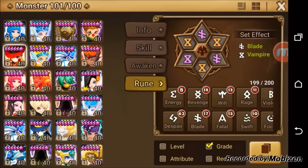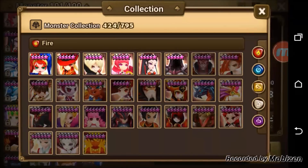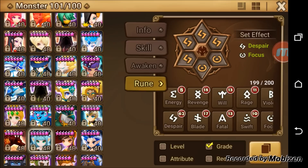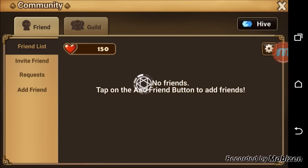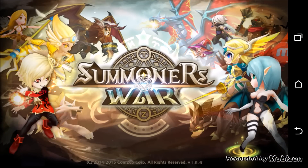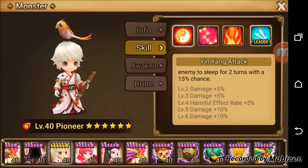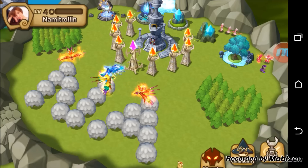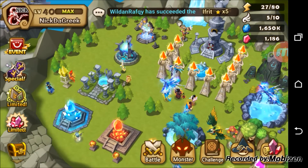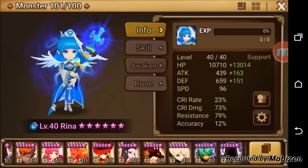You also have to look at the chances of harmful effects. These Pioneers, for example - when you max out their skills, the harmful effect rate is only a 20% chance. I wouldn't put Revenge Runes on a monster for a 20% chance - it just doesn't make sense. I'd put accuracy substats instead since the rest of his skills need accuracy, but I wouldn't put Revenge on him.